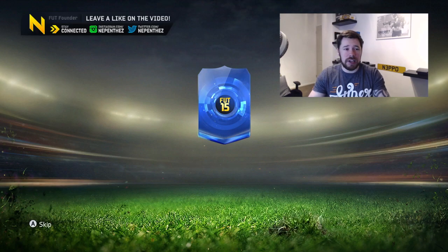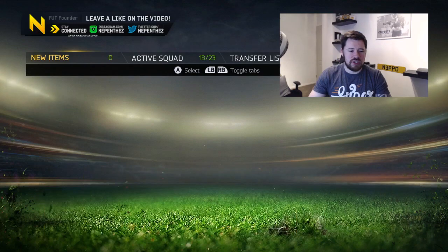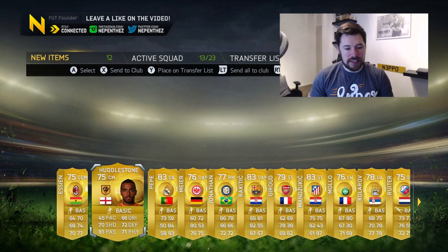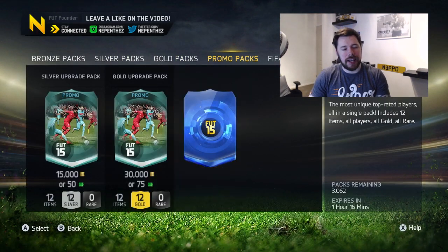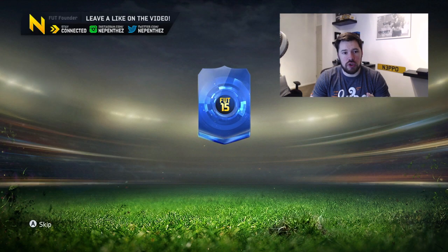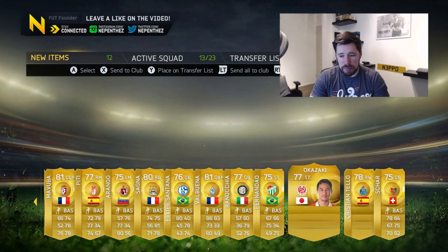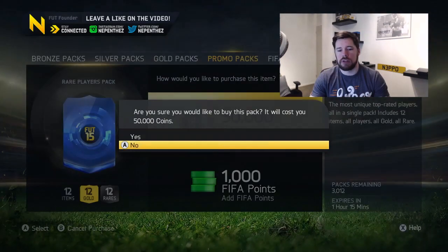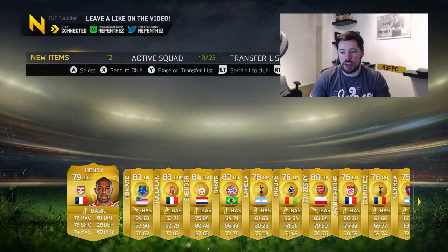We do a skip pack - that wasn't so great. 3,200 remain, we're getting to the end of the packs. One more blue EA? We get Douglas Costa. I would love an Iniesta, a Sergio Ramos, a Philipp Lahm, and any of the attackers - Di Maria, I'd love a Di Maria, although he doesn't go into the team I want to build. Alright guys, 3,000 remain.